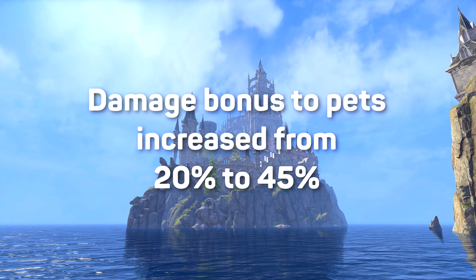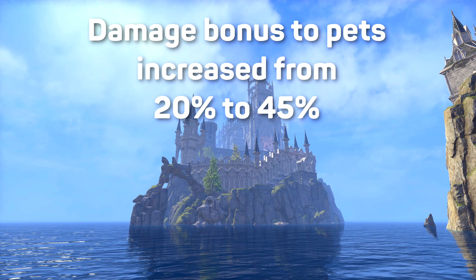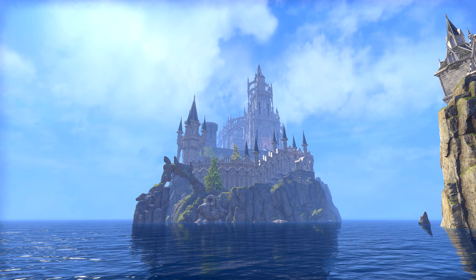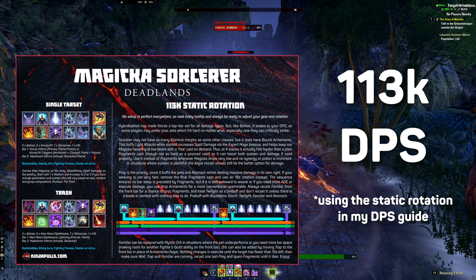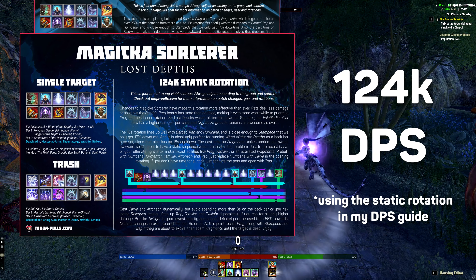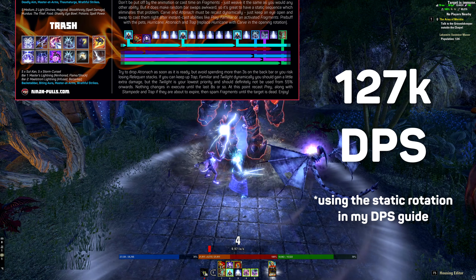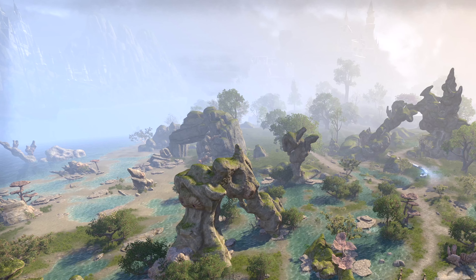Because the buff from Prey got increased from 20% to 45%, which more than made up for the damage loss. And it made the class inherently more rewarding to play, since it's more dependent on player input. Damage also went up. Magica Sorcerer doesn't tend to get bad patches, but it wasn't really an outlier before Update 35 — then it suddenly jumped up the rankings, despite having one of the easiest rotations in the game.